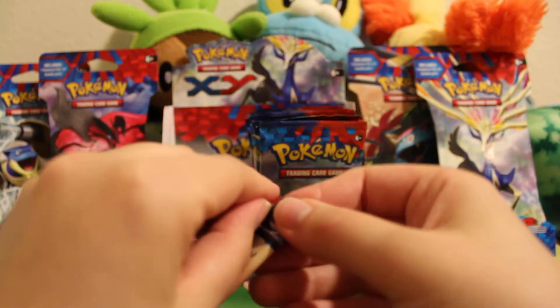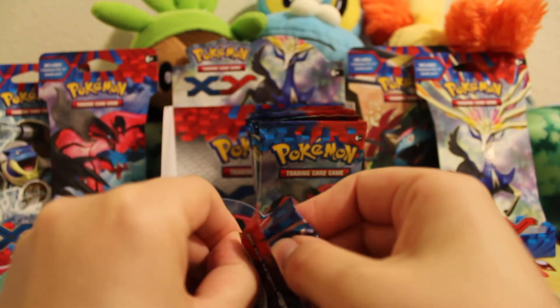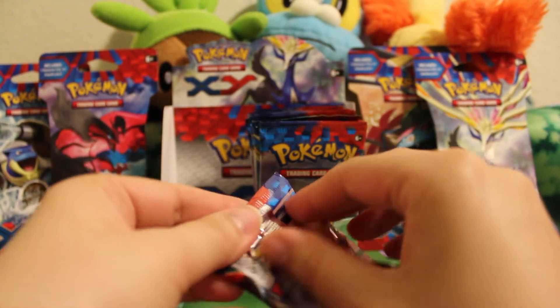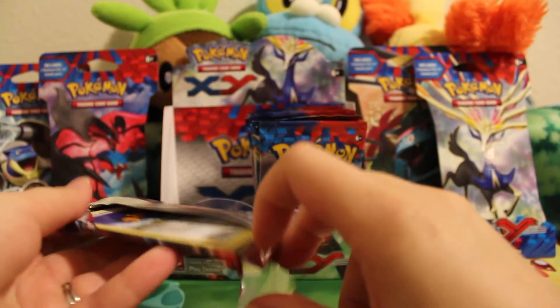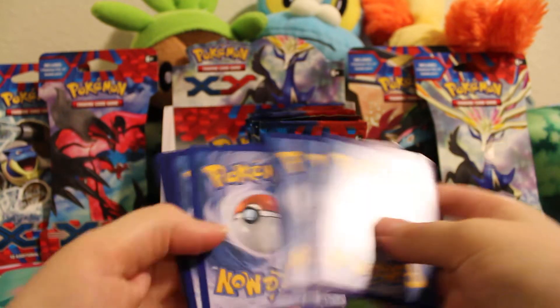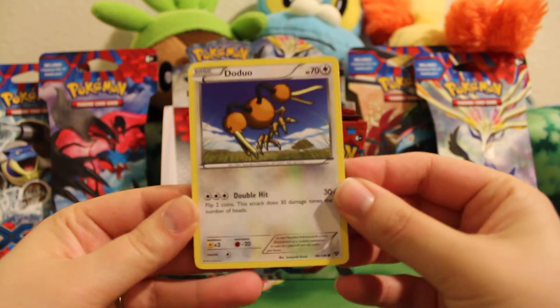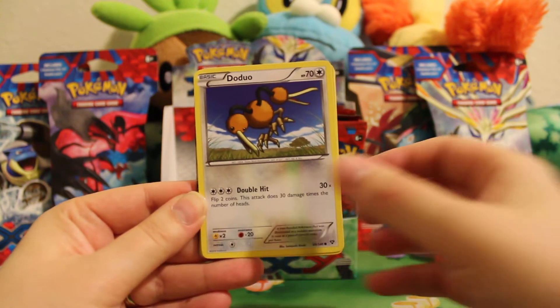The next pack is a Venusaur pack. Oh, that one just ripped right up. And then the rest of it doesn't want to. Looks like we got something good back there — I know what it is.